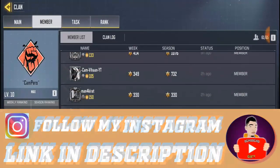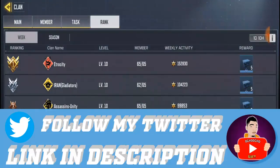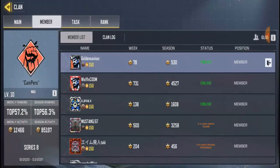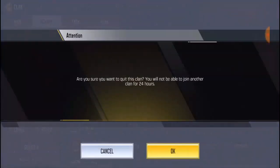You can see how active the players are in the clan, the tasks, the rank, and everything. So first of all, once you come into the clan, go to Members. You're going to see your name in this big box. Down at the right corner of the name, beside the end of the screen, you're going to see a door sign — click on it.